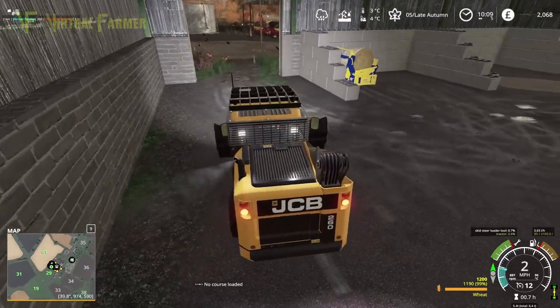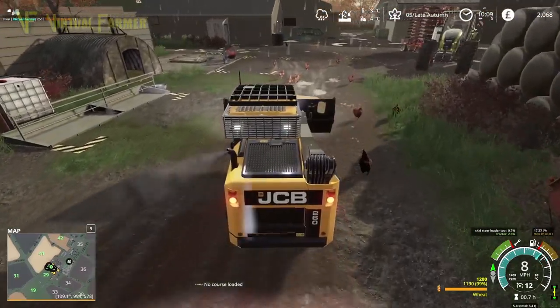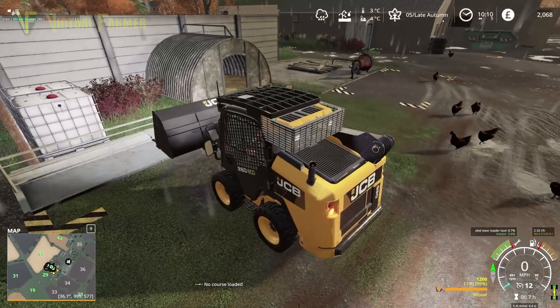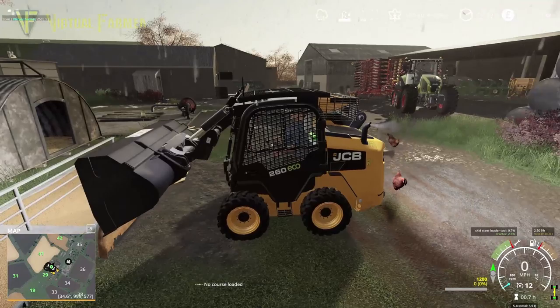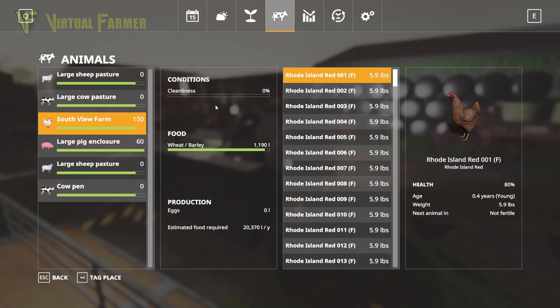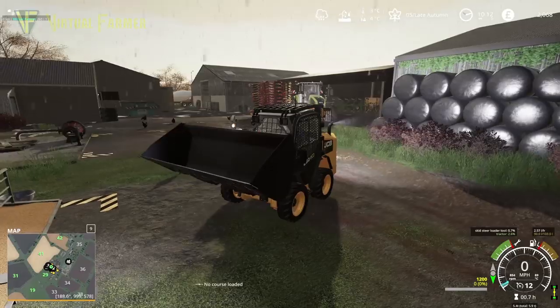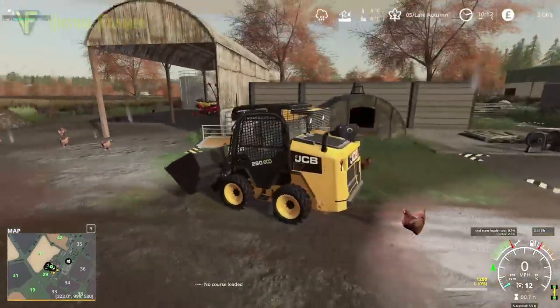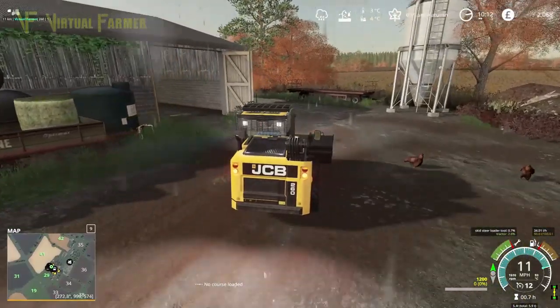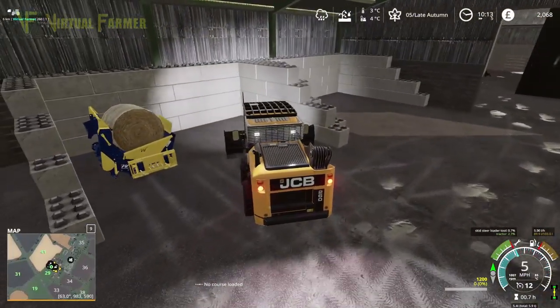We have a lot of wheat - a massive amount - so we can easily feed these chickens. There we go, chicken feed is in. That is a good amount of feed for them. It says they're not clean at the moment - it'll take a moment. Estimated food requirements is 20,000 liters for our pigs, and we have more than enough feed right now. Let's go park this up in the feed shed, nice and out of the way - all done and dusted.